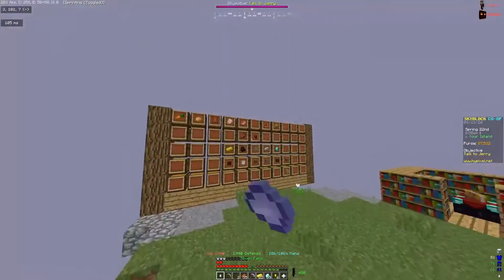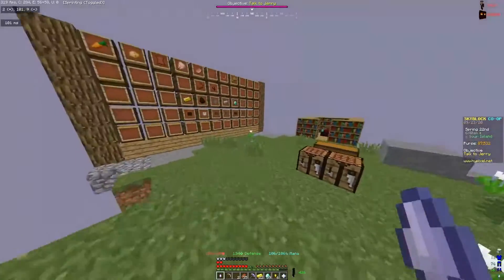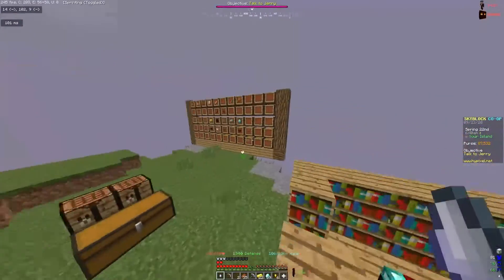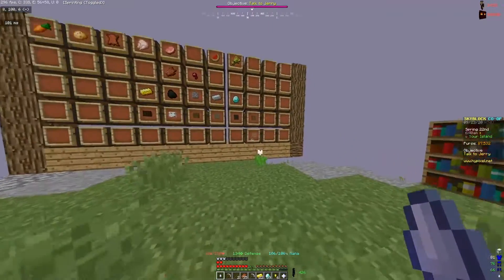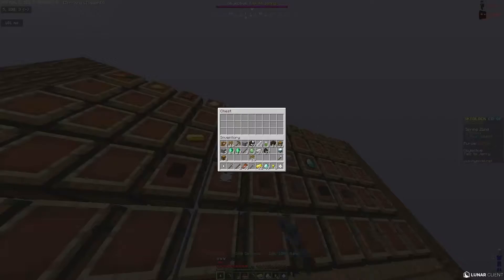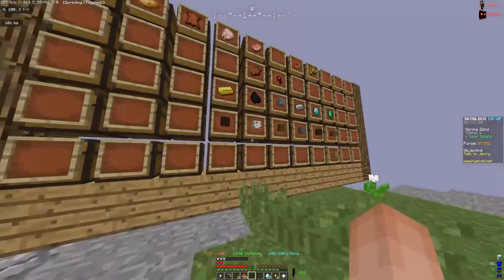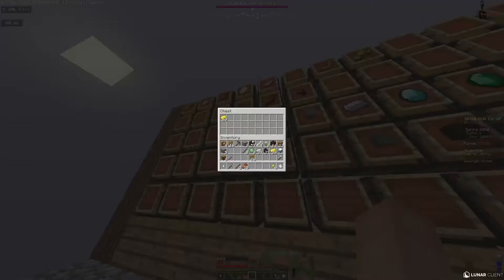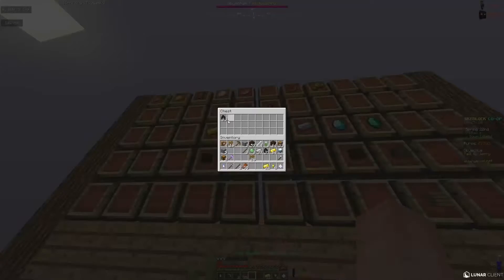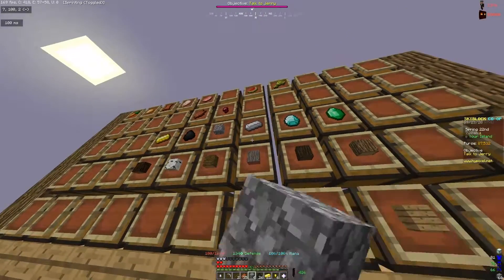So there we go guys, I have unlocked all of the different minions from the mines. Joe's got all the foraging minions. I think that's literally all the ones we can get at the moment, unless we want to go and do combat ones, but there's not really any combat we can do as we don't have good enough armour. We also can't get obsidian at the moment. So I'm going to start crafting all of the different minions from the resources I've just collected and start a timelapse of that now.